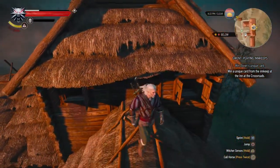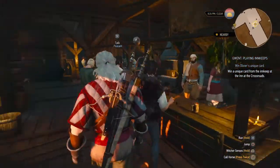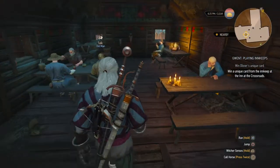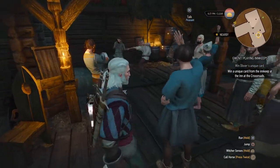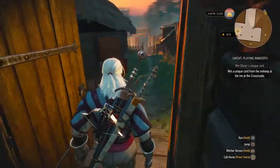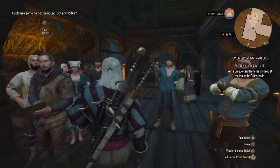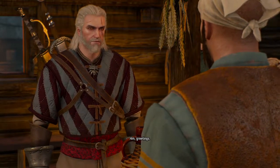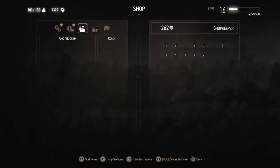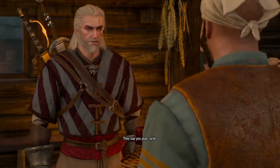It looks like there's a second floor — he might be on the second floor. Let's check if there's a way to get up there. Yeah, there is a second floor, and — oh, there he is! Finally showed up. Okay. 'Wouldn't mind a drink, and maybe... let's show me what you got.' Okay, let's — 'How about a game of Gwent? They say you play cards. They don't speak idly.'